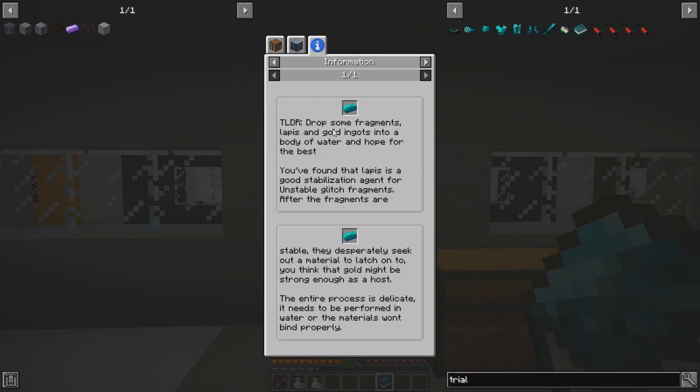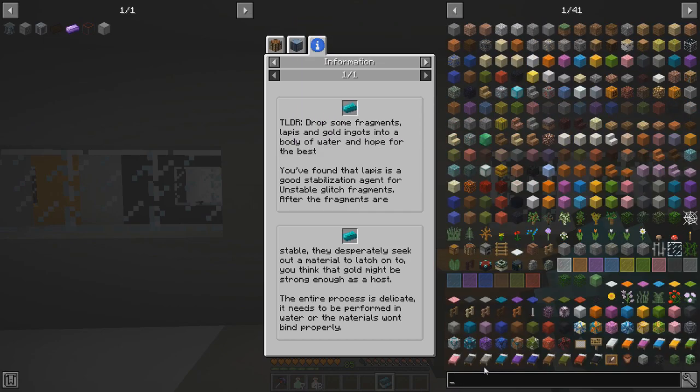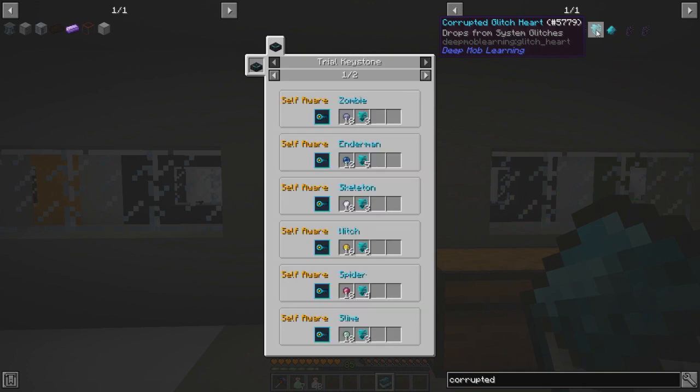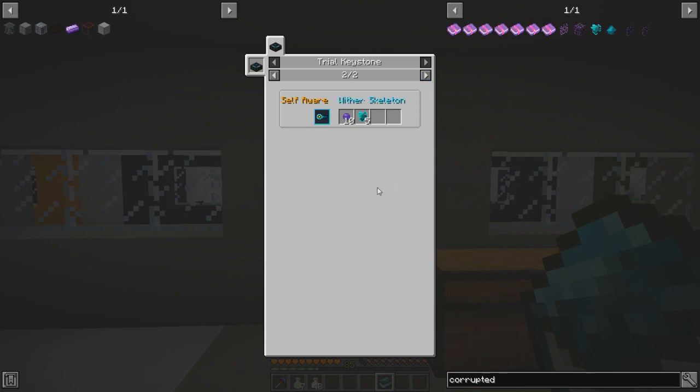I think that's what they're talking about with the glitch infused chestplate and all of these items - they're made from glitch infused ingots. You drop some fragments, lapis, and gold into a bottle. At first I'm like, what are these fragments? Then I saw the unstable glitch fragment right here - none of that's showing up in the recipes. Unstable glitch fragment: crafted by crushing a corrupted glitch heart against some obsidian, yields three fragments per crushed heart. Now we have to do corrupted glitch heart - and that's where I noticed these trial keystones. Depending on what type of mob you're fighting, some give more, some give less. We also get pristine matters, but this is only if the data model is self-aware.